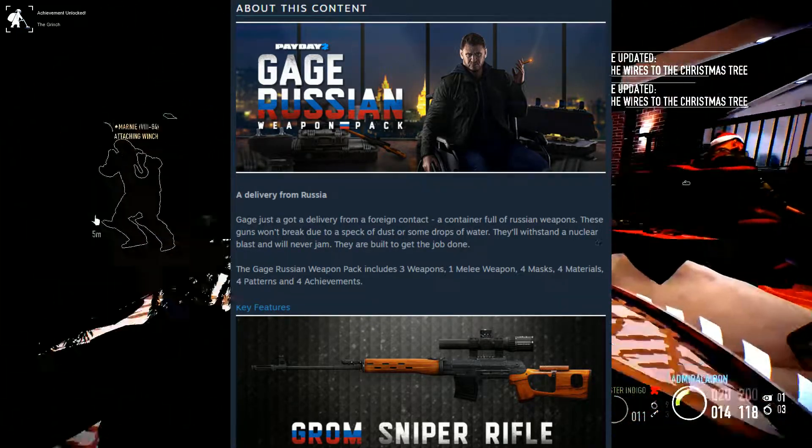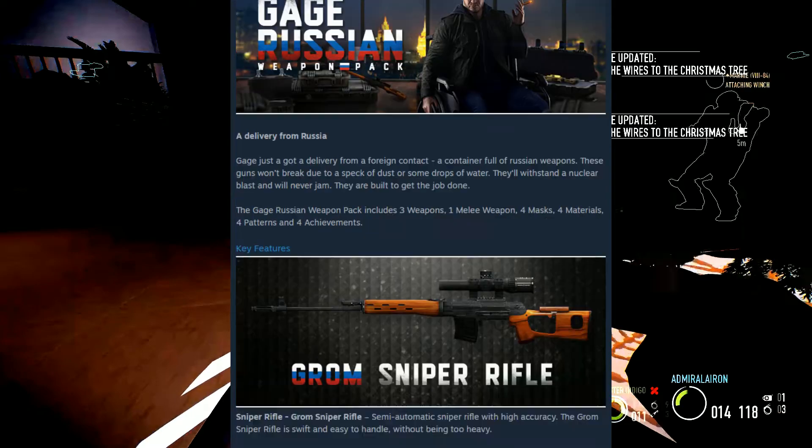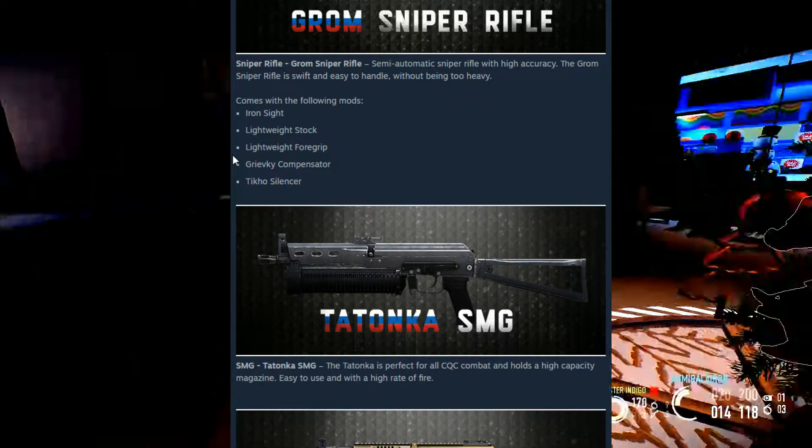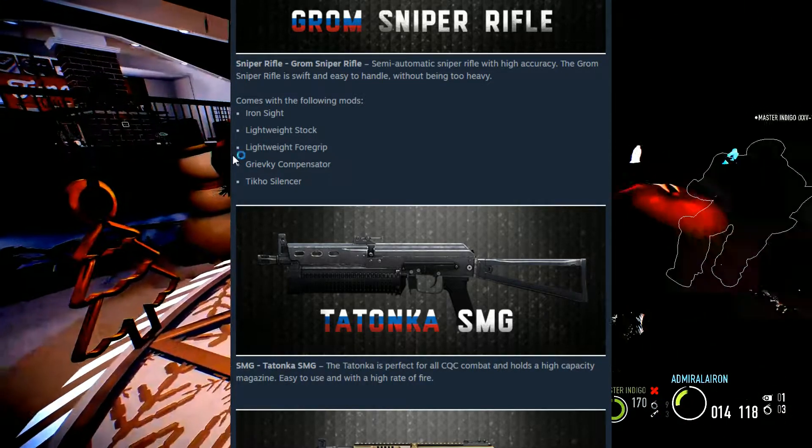The key features of this pack: the Chrome Semi-Automatic Sniper Rifle. Look at that. It comes with the following mods: Iron Sight, Lightweight Stock, Lightweight Foregrip, Krivki Compensator and DECO Silencer.